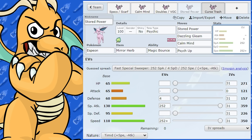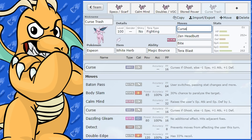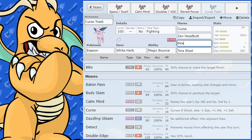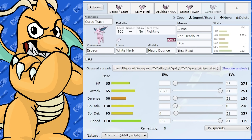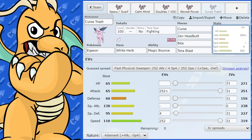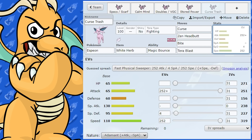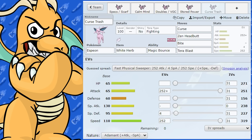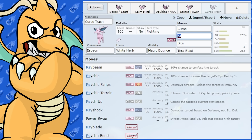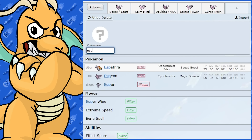Espeon has a terrible Attack stat, which is why I want to do a physical meme set. Like all Eeveelutions, it gets Curse. You could do a Curse flinch set: Curse, Zen Headbutt for flinching, Bite for flinching, and Tera Blast Fighting for coverage. Curse obviously isn't great on a speedy Pokemon, so I've given it White Herb to remove the Speed drop for one turn. 65 base Attack is garbage, but 110 base Speed is still pretty good. Not many people are going to run physical Espeon — another move option is Psychic Fangs, but you lose the flinching of Zen Headbutt.